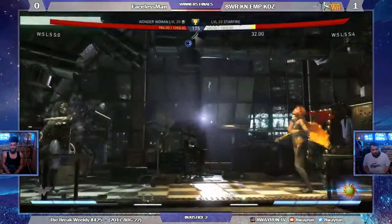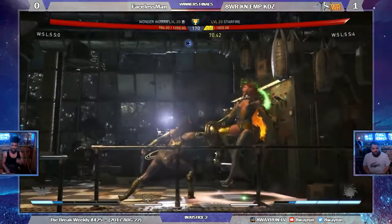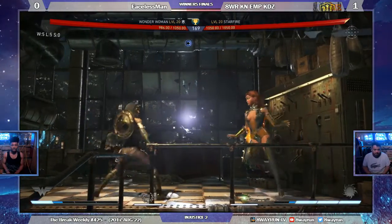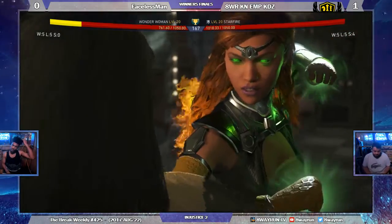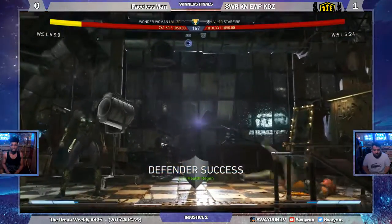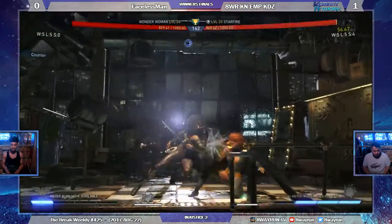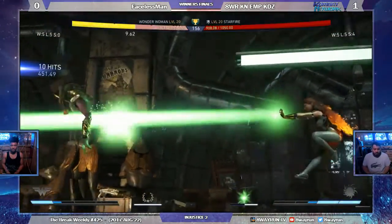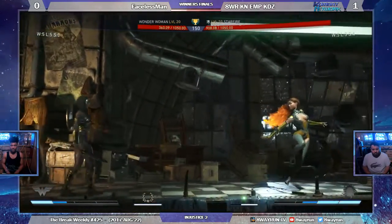Powered up bracers carrying that projectile. Well-timed shield charge caps them out of the air with the forward three, and breaks the armor with the meter burn shield charge. But a meter burn back three from KDZ is going to force a clash out of Faceless Man's Wonder Woman. Projectile is faster from Starfire. Hitting buttons after the flash. Now you just gotta try working on the zoning.